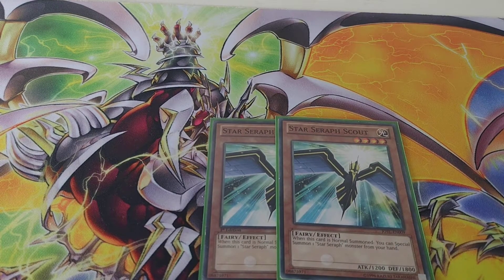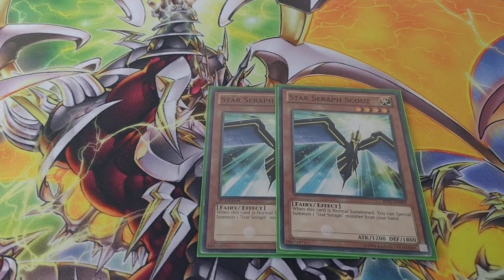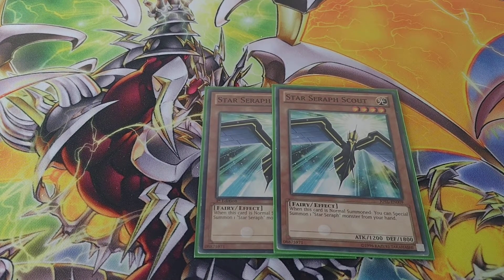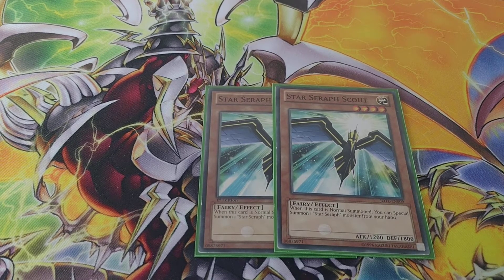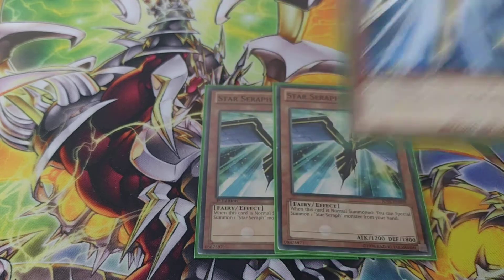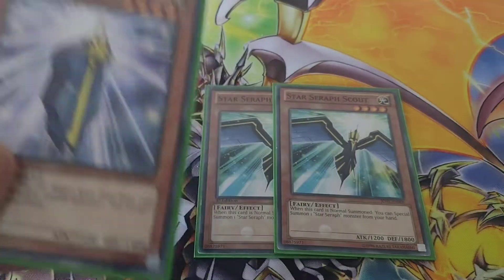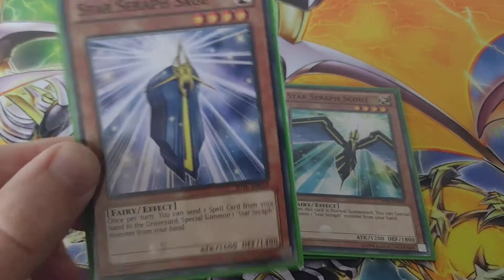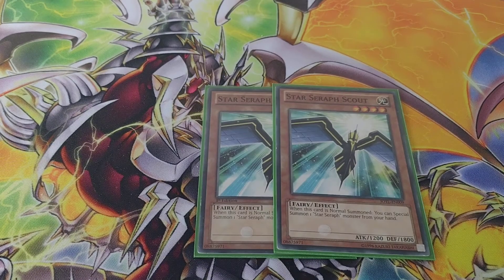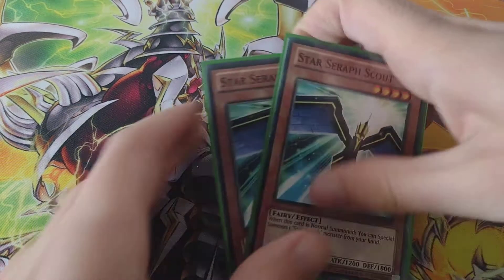Next I run two Star Seraph Scout. When this card is normal summoned, you can special summon one Star Seraph monster from your hand. So it's easy to get out Star Seraph Sword if you've got him in your hand, or Star Seraph Sage. I wouldn't use the effect of Star Seraph Scout to get out Sage though, because Sage says you can send one spell card from your hand to the graveyard to special summon it. You always go for Sword if you want to use the effect of Star Seraph Scout.